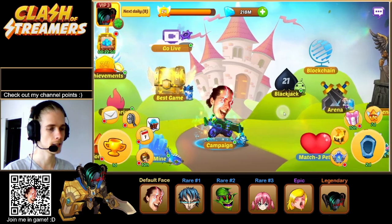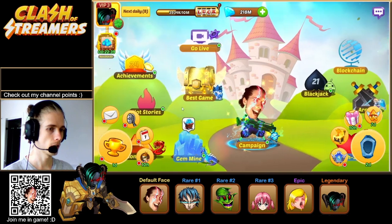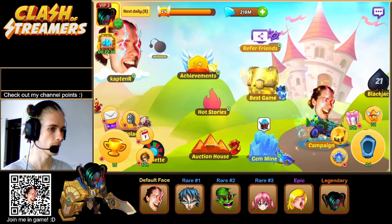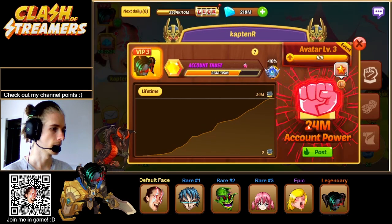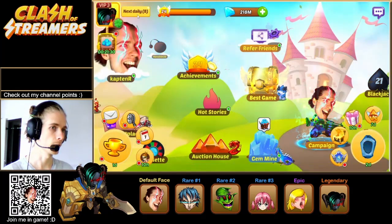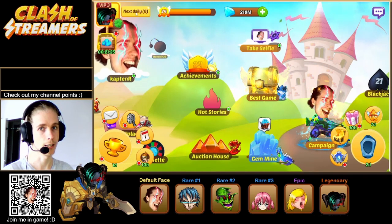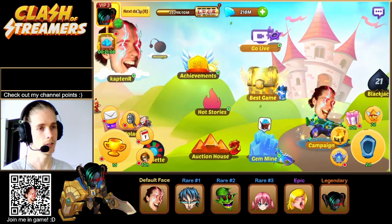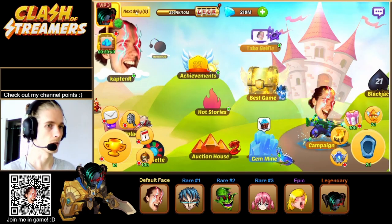So every day there is a daily reset and you will be able to collect a bunch of free stuff. If you are above account power level 1 million — you can check this in the achievements or the account power screen — you will be able to tap and hold the daily button, and it will auto-do all the dailies for you. I think this is absolutely the quickest, even though you might have to revisit some buildings later because of some free spins it might miss.